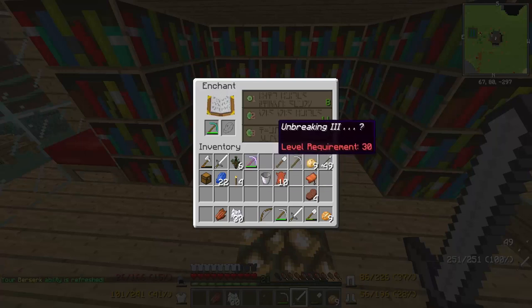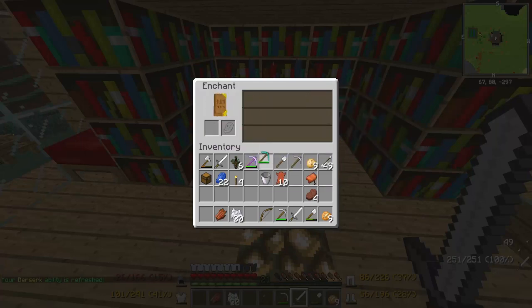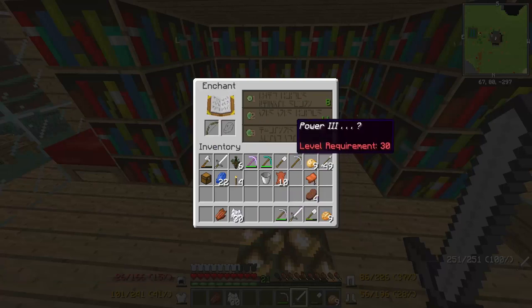I'm gonna check out some of the enchants we can get here. I kind of feel like that has Fortune, but I don't know — it's Power 3. Efficiency 3, hmm.